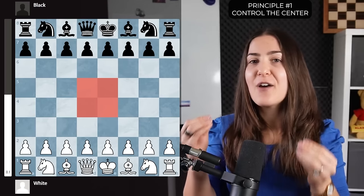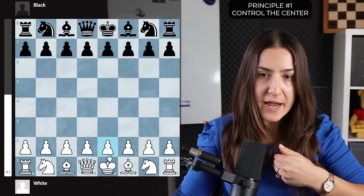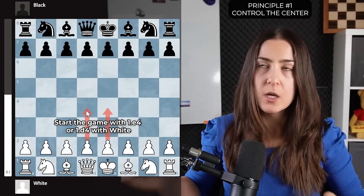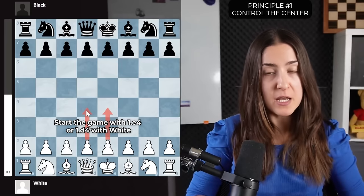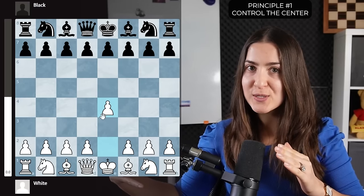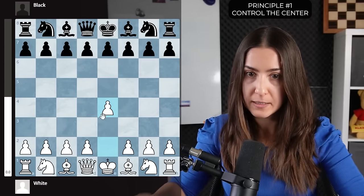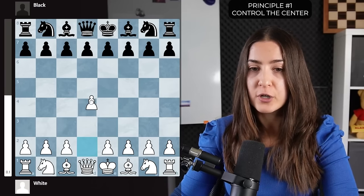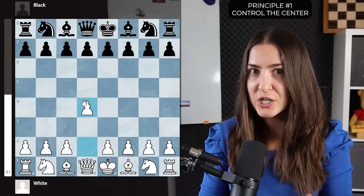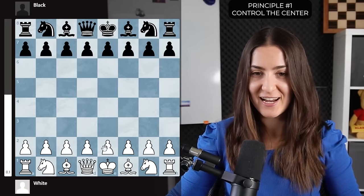If the center is very important, how do you control it? I recommend two things at move one. If you are white, play either e4 or d4, placing a pawn in the center. I suggest e4, especially if you like open positions, tactics, and attacking chances. With d4, the game will be more strategical and positional — a long strategic battle. I like e4, so please play e4.